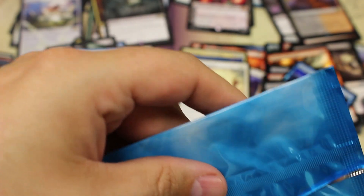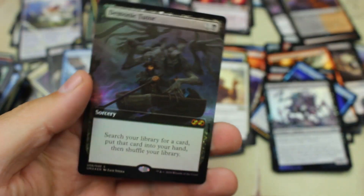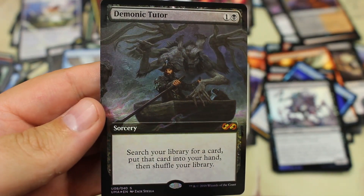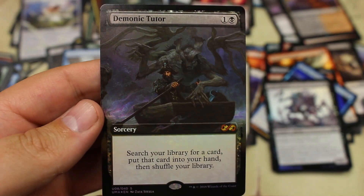Because of that Lily in the last pack, I think we're looking pretty good in terms of the value we already got. It's all going to come down to how much we can profit unless we get like some stinker thirty dollar box topper. Hoping for a good box topper — and I would say that IS a good box topper! Very beautiful Demonic Tutor — very nice!